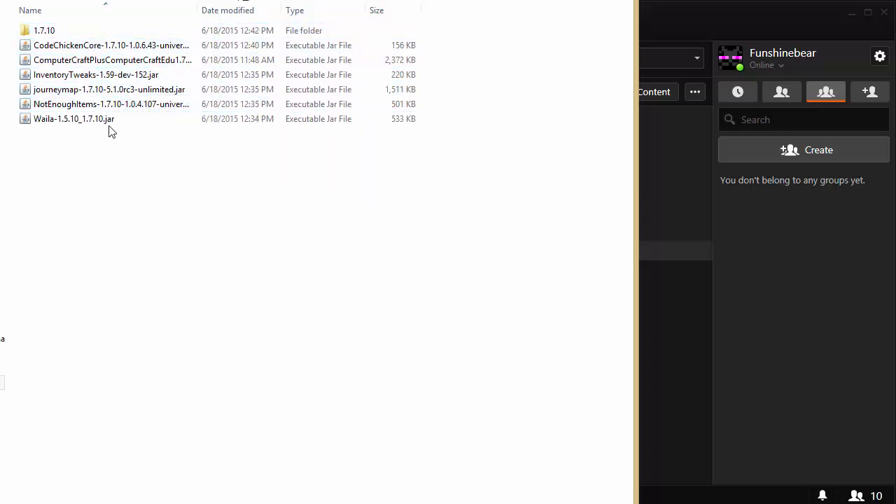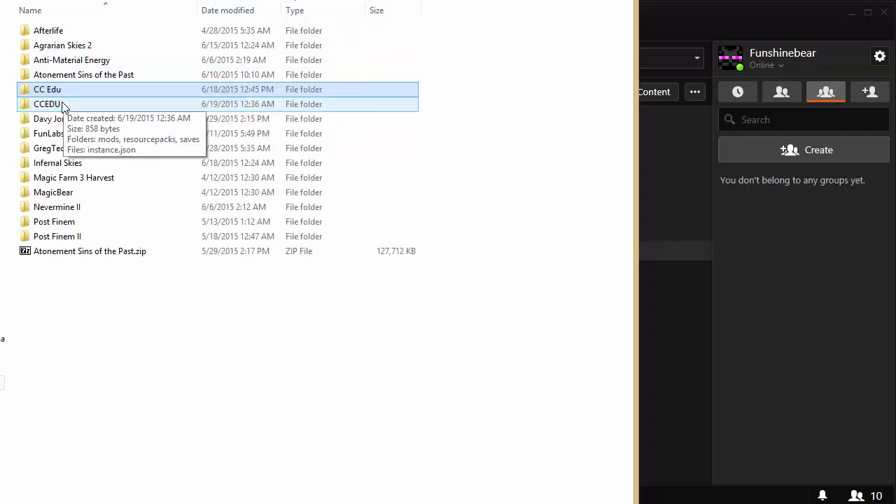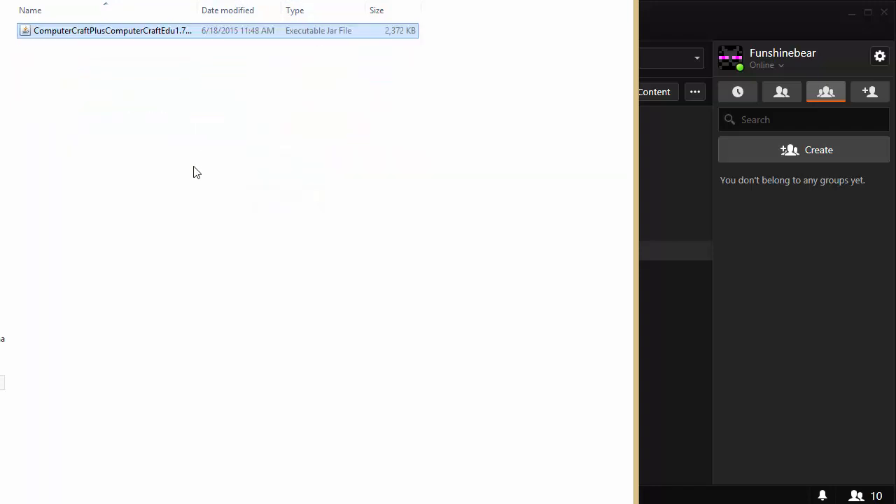You get both the full ComputerCraft and the ComputerCraftEDU jar. I'm going to drop that into the modpack we just created. That is all there is to it — you just need a launcher, Forge for 1.7.10, and the ComputerCraft jar file. Piece of cake.